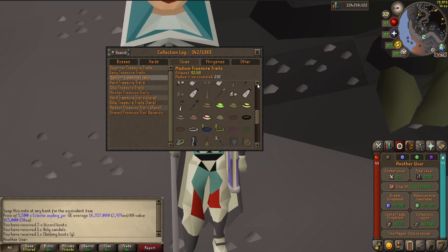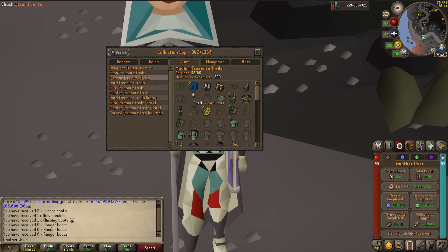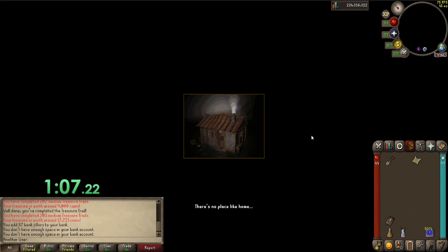In case you don't know, the rest of the stuff from medium caskets aren't worth much. All we really want here are ranger boots. I had three medium caskets in the bank, so let's go ahead and open these first and hope for some ranger boots. Nope. Nope. Nope. Alright, well, let's get started.